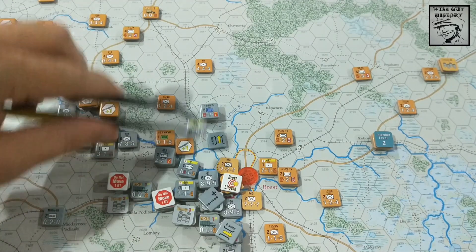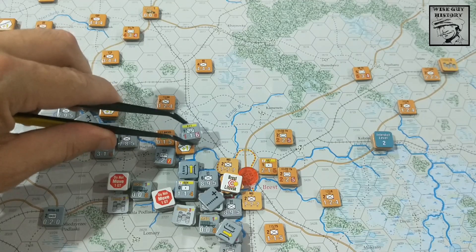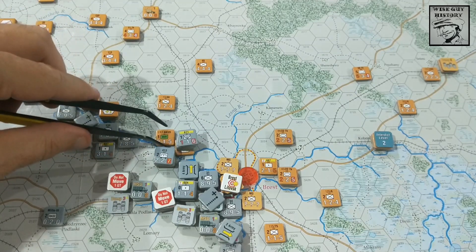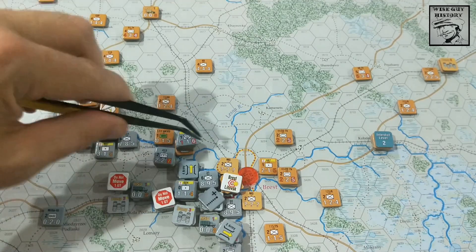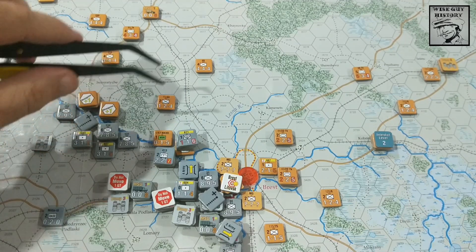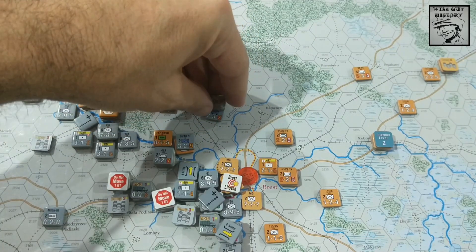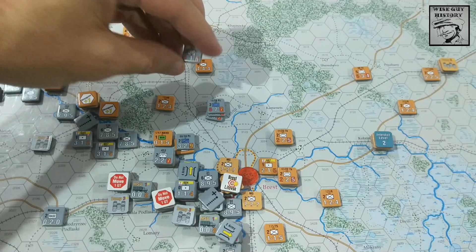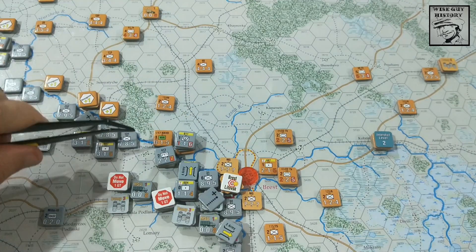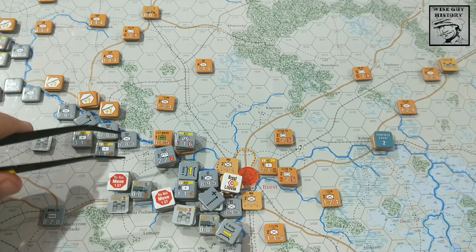The 18th Panzer Division is moving as a stack. The bridging unit negates the river crossing cost, plus one for the strong point, two for the zone of control, and then five movement points to overrun. We've got five movement points used. Counting attack strength - eighteen to one against this fanatical NKVD unit, the first Soviet unit to be attacked.